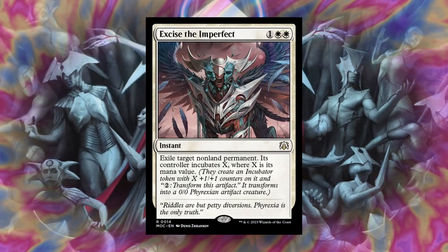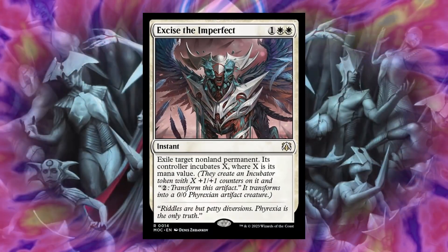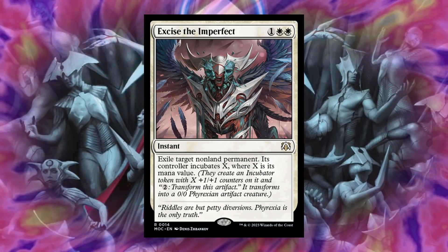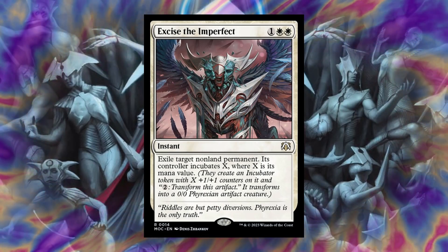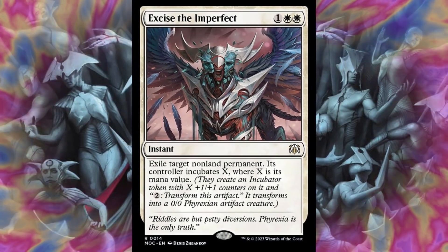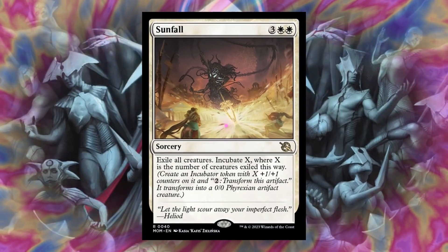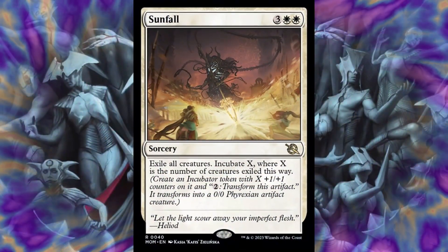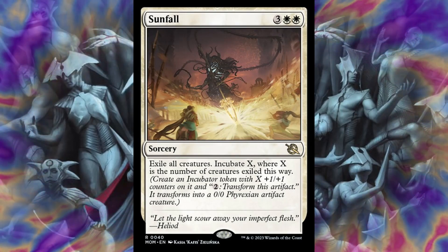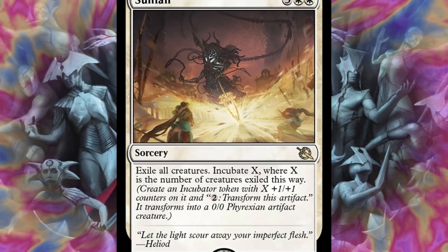We also have Excise the Imperfect: exile target nonland permanent, its controller Incubates X where X is its mana value. You could use this defensively to exile somebody's permanent that's a threat on the board, or offensively — if you have a useless permanent on the battlefield, you could exile it to make an incubator token equal to its mana value. And if we do want to exile everything, we have Sunfall for 5 mana: exile all creatures, Incubate X where X is the number of creatures exiled this way. Absolutely an excellent board wipe in this deck, especially when we want to make Phyrexians on the battlefield.